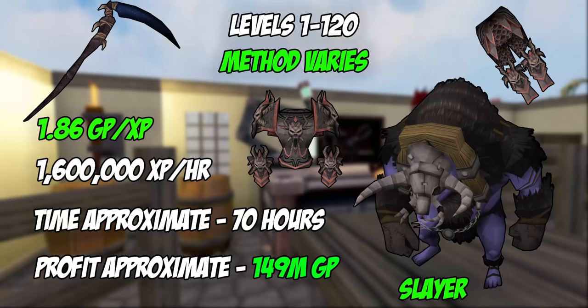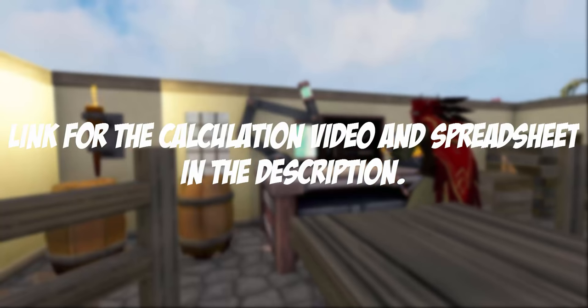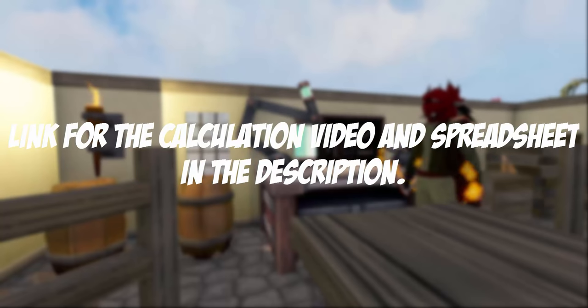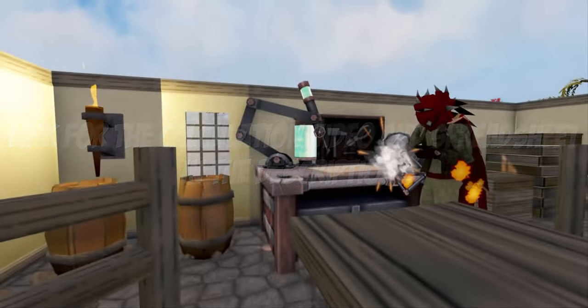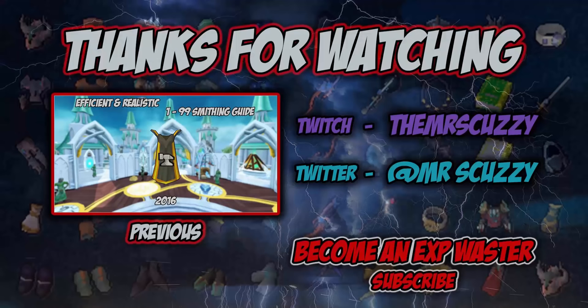Coupling Invention with slayer as shown, your total GP loss will actually become a profit of 149 million GP from level 1 to 120. If you'd like to see how these numbers were calculated, I'll be explaining it with a spreadsheet in the next couple of minutes. If you're satisfied with the rates shown, you may click away — but I urge you to keep watching. Thank you so much for watching; I hope you enjoyed it and have a great day. Follow me on social media and subscribe for more.